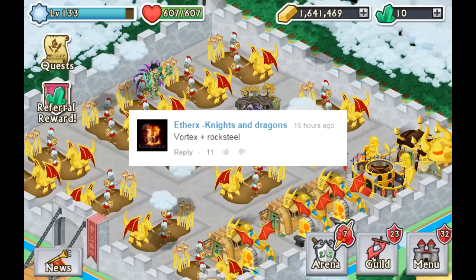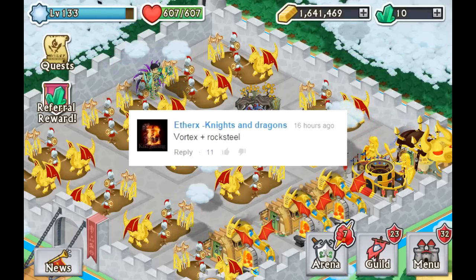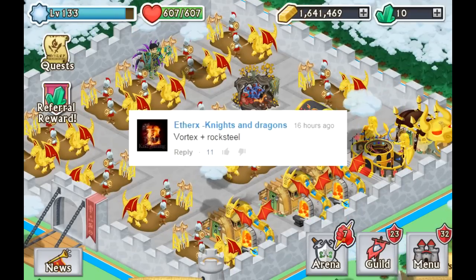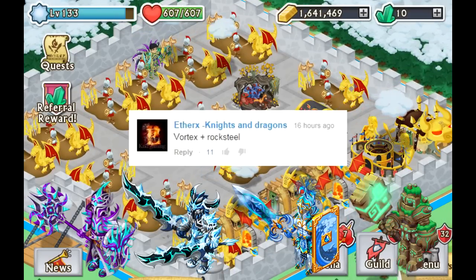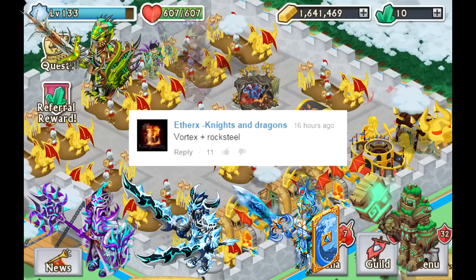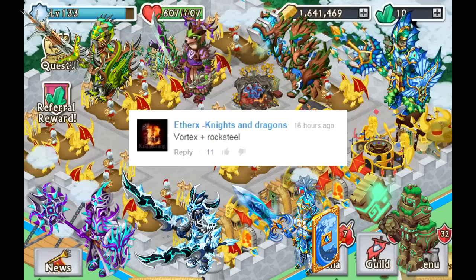EtherX is asking me to do the Vortex Agus alongside the Rock Steel Robes, which is a pretty interesting combination. It gives us the ability to get a few epics here and there. The first ones are: Arcane Mantle, Northerness Battle Gear, Centurion Agus, Tectonic Mantle, Armor of the Komodo, Druidic Plate, Steel Vanguard, and Aquatic Battle Gear.